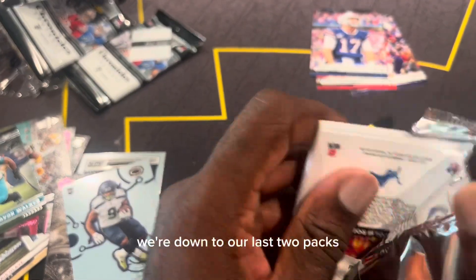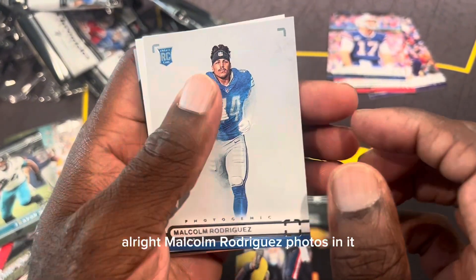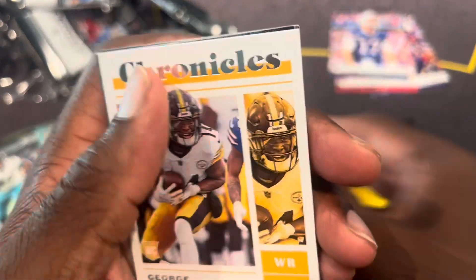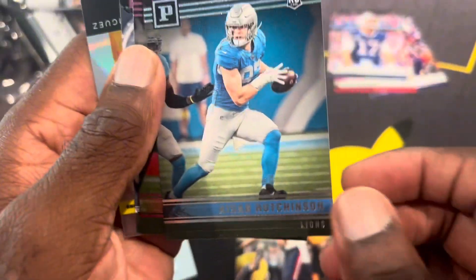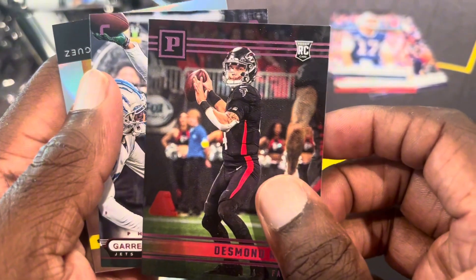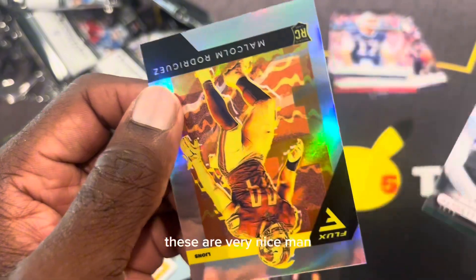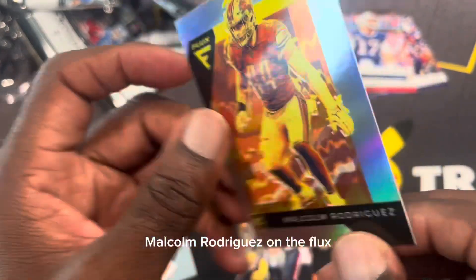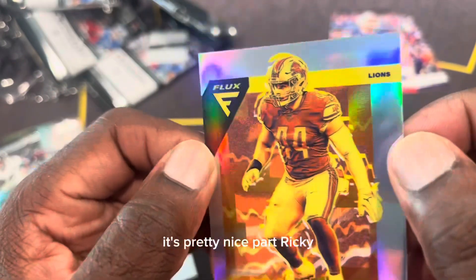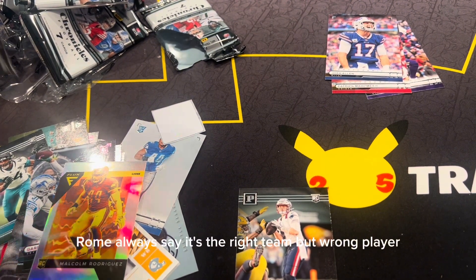All right, down to our last two packs — we need one of those Kenny Pickett's. Here we go. Now — Cam Rodriguez. We've got George Pickens, Travon Walker, another Aidan Hutchinson, and Desmond Ridder on the pink. Garrett Wilson on the Photogenic — man these Photogenic cards are nice. And then we have Malcolm Rodriguez on the Flux — pretty nice, rookie. Wrong line but you know we'll take it — I always say it's the right team but wrong player.